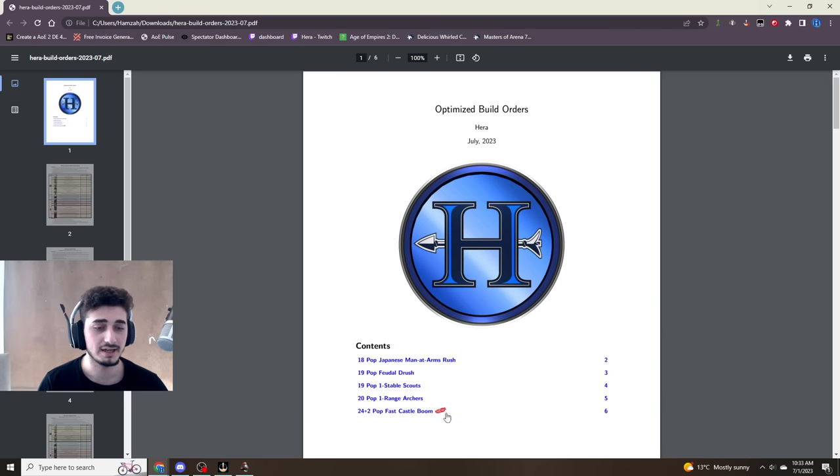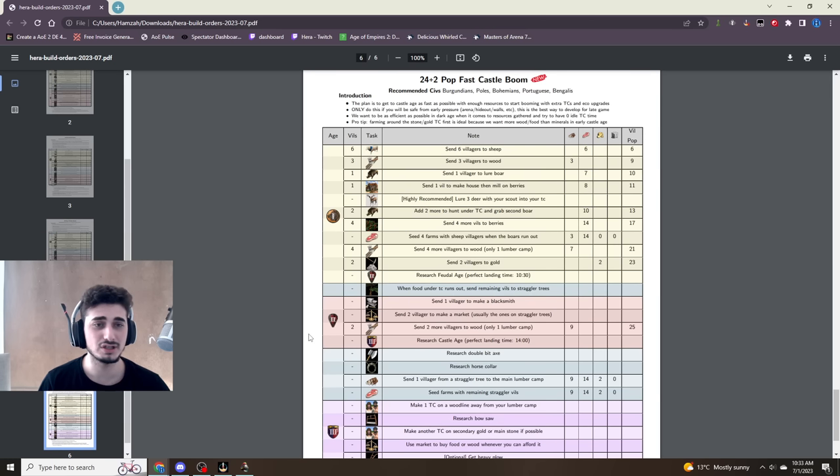We're going to click that. It is a new build — we have five builds. If you want to get access to this document you can see how it looks on the side; I'll show you how to do that at the end of the video. This is the 24 plus 2 pop fast castle boom. This one is the meta on arena for some civ matchups, so it's a very viable strategy on arena if you want to develop your economy.